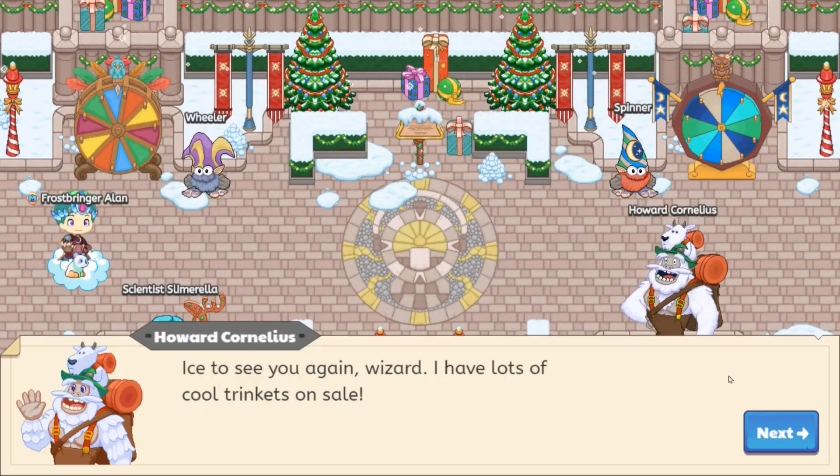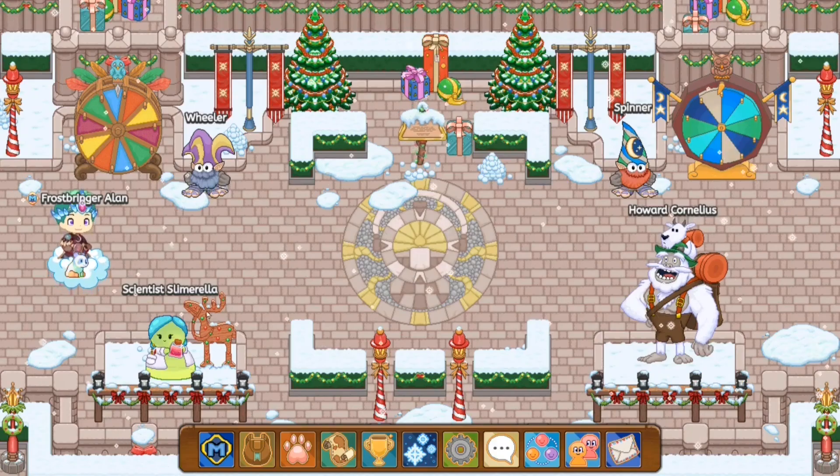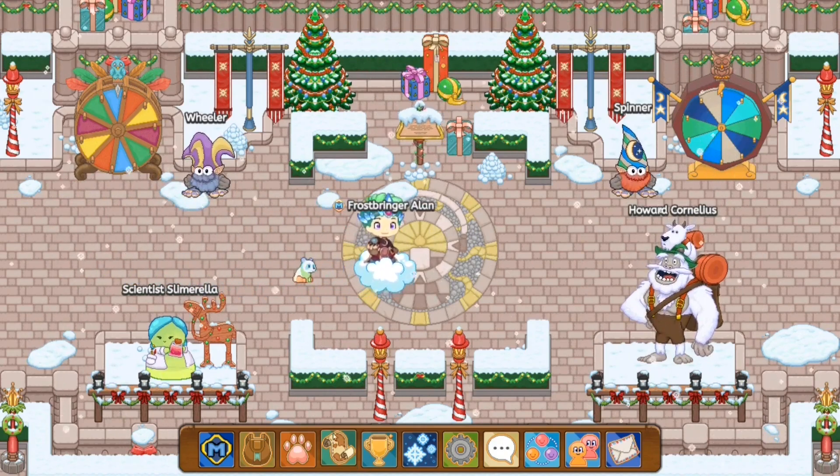Alright guys, so if we head back over to Howard Cornelius, as you guys can see, my magical snowflake count has gone up by 10. It was at 12, now it's at 22. So as you guys know, battling snowmen is one of the fastest ways to get magical snowflakes.